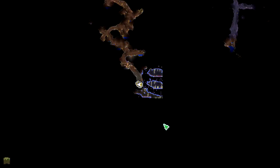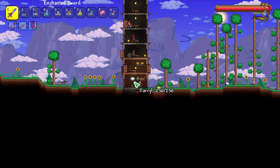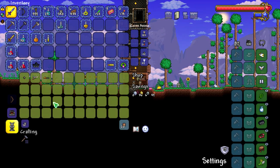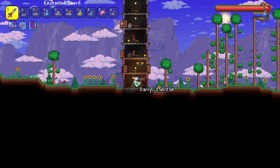Oh, this is a different underground mushroom biome - cool. I can afford the mini shark! It's tempting, but I can barely afford it. Actually no, I need more silver - oh my gosh, that thing's expensive.